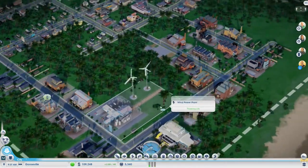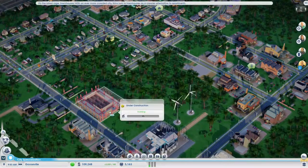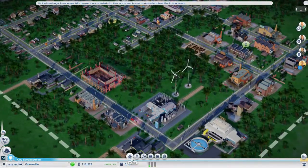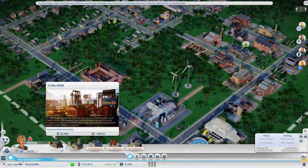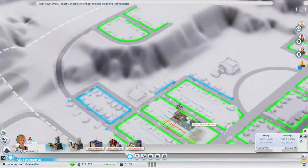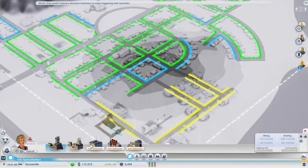Should I do anything special? Let's see if I can build anything. We'll see what that turns into, but first let's see if I can do any mining — coal — but that is somewhere in the middle of the city.